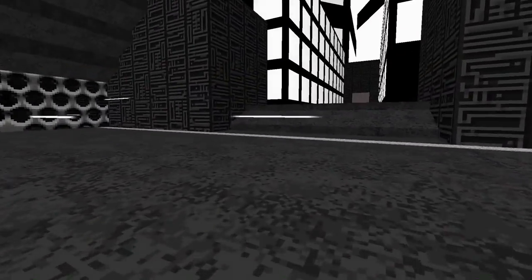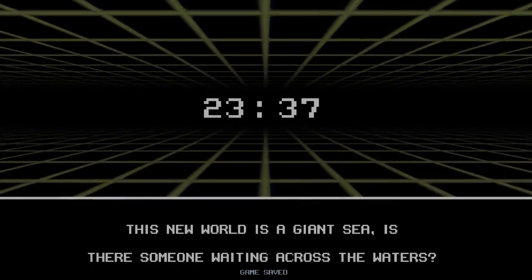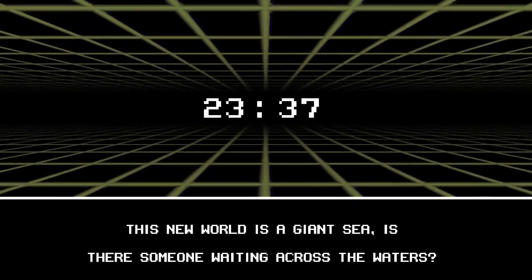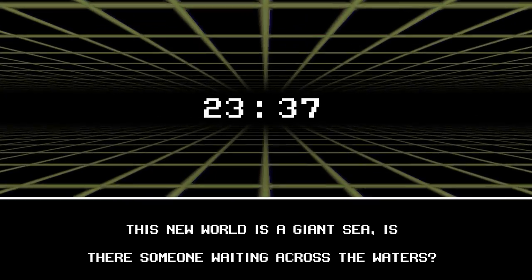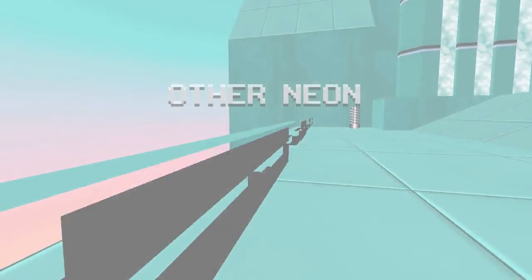Alright, do we go this way then? What is this? Is this the exit? This seems exit-y. So dramatic. Yep! Oh man, it's one of those Doom portals! I love that! It's just like a window to the skybox. And that's just how portals work. When did Doom release? Ninety... I don't remember. I was a tiny baby at the time. This new world is a giant sea of neon. Pretty.